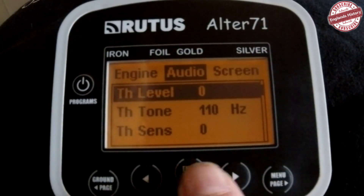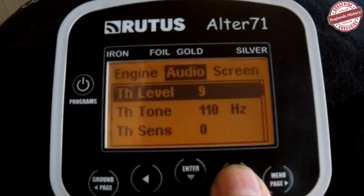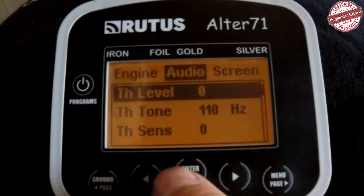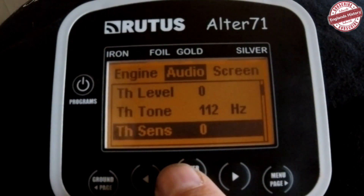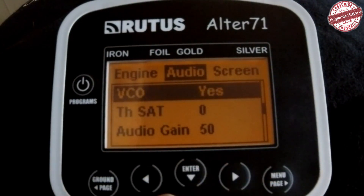Now let's go to Audio. Threshold level — if you want to use your machine in dynamic search mode, leave the threshold at zero. But you can get into dual mode as soon as you bring the threshold level up, which gives you a background hum providing more information in your ears. In dual mode you'll have the normal dynamic search beeps when you get a signal, but you'll also get a change in the background threshold which gives you more information about target size and depth. Threshold tone just changes the tone of the threshold, and threshold sense lets you change the sensitivity on that.